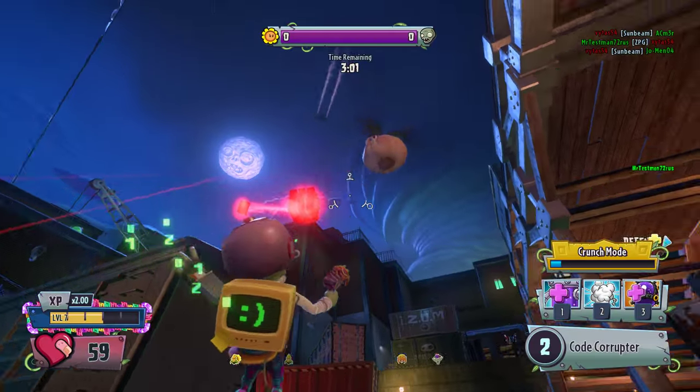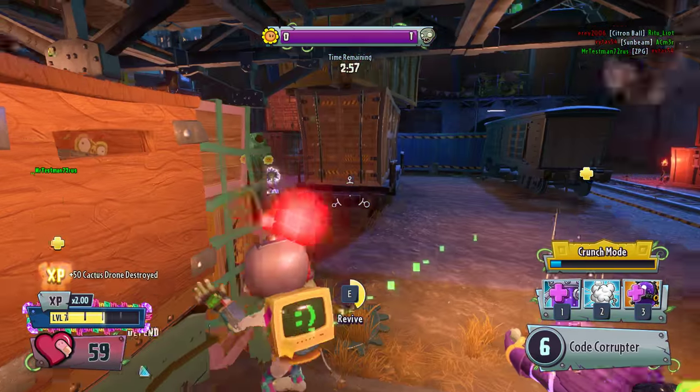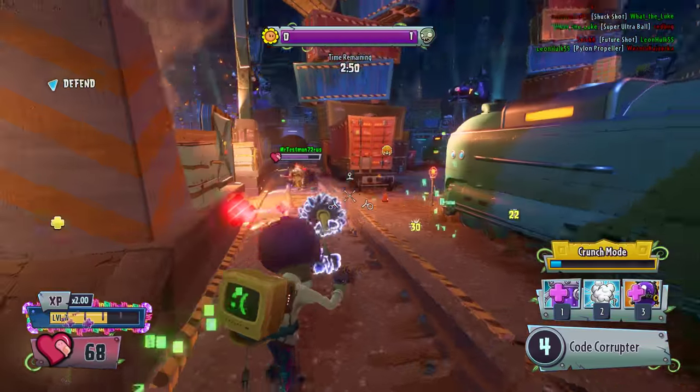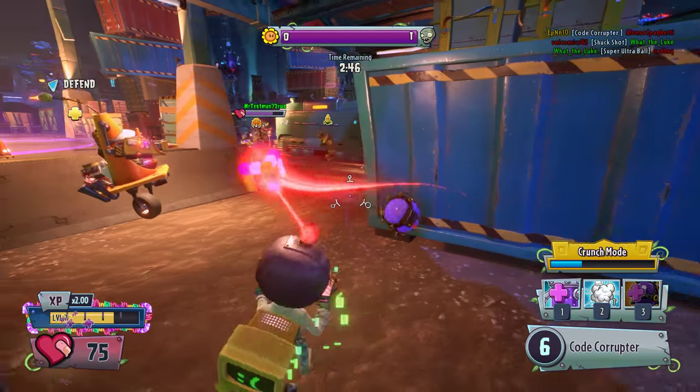Word of advice: don't try to shoot down the drones with this character. He went too close to the ground, that's why. There's a separate sunflower — we could probably punish her.